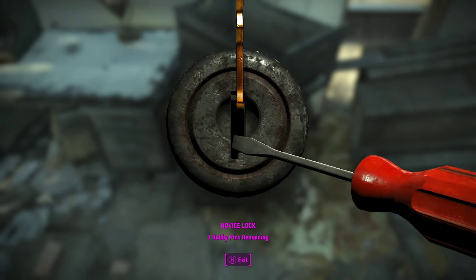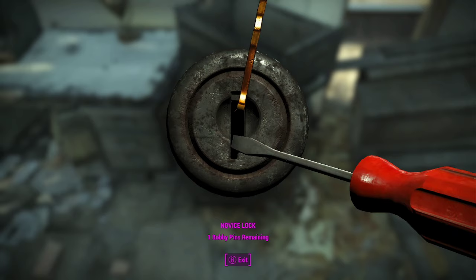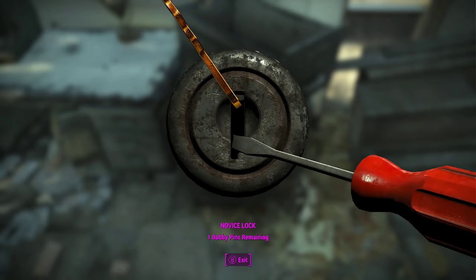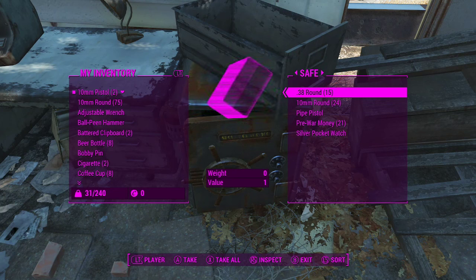I only have one bobby pin currently, but basically what you do is use the left analog stick to move the bobby pin around and the right analog stick to rotate it. When it barely moves, the bobby pin is in the incorrect position. Now that it's over here it's moved quite a lot — that means we just need to move it a little bit further and the safe unlocks.